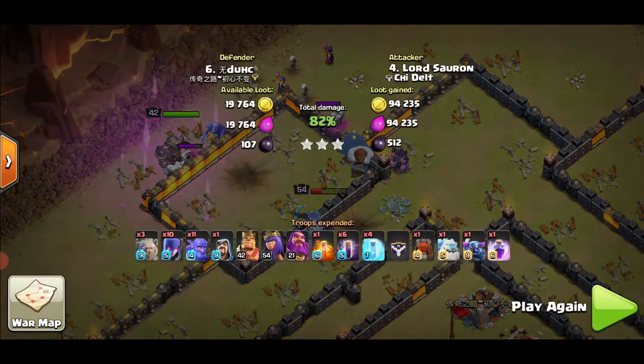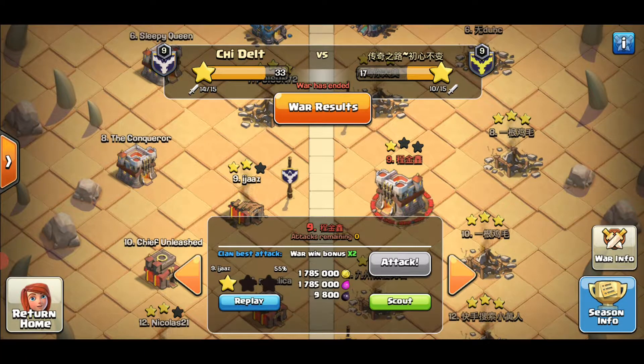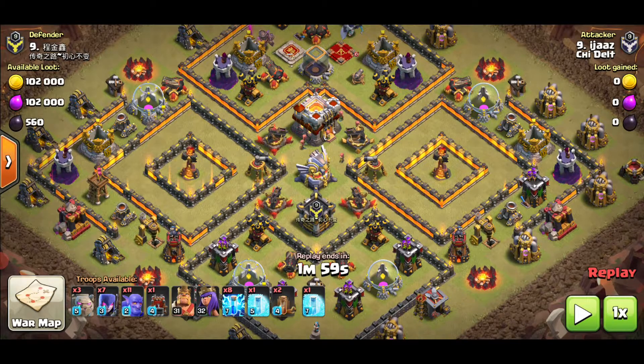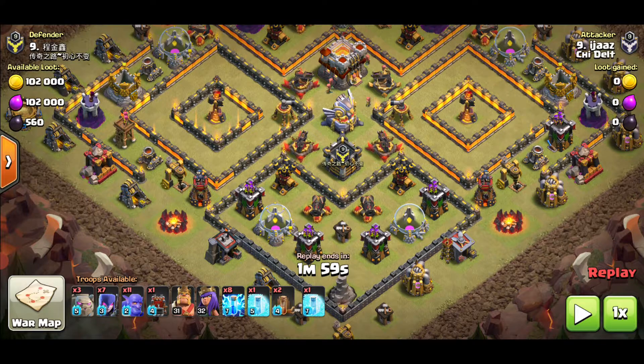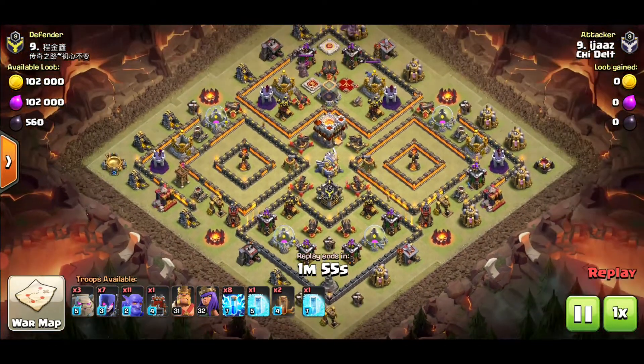The last replay we want to look at is Ijaz's attack — let's see why he only got 55% and one star. A quick base analysis: two single-fire Infernos, both exposed on air and ground mode. He's attempting a similar strategy to what Frankie and I have been using — the three Golem, Witches and Golem strat with a Log Launcher. The spell combination is a bit different — I think he's going for a Zap-Quake strategy for the Infernos.